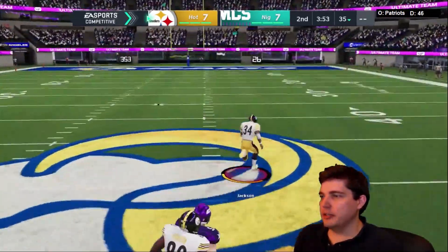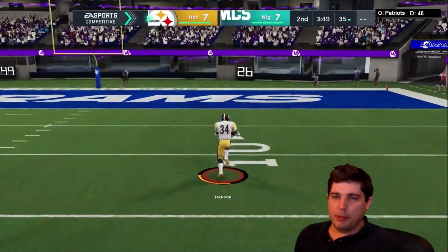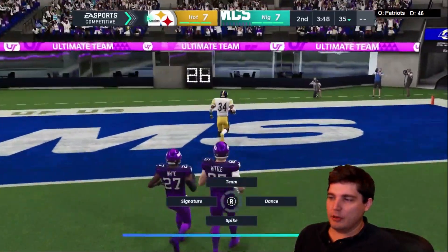Oh my god — Bo Jackson! That's why I put a running back at the fullback spot, because that can happen. That's a free seven points. Free seven points in WikiLeague — running back at fullback spot, and then just sub out whatever you want.